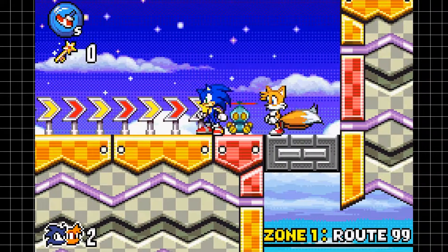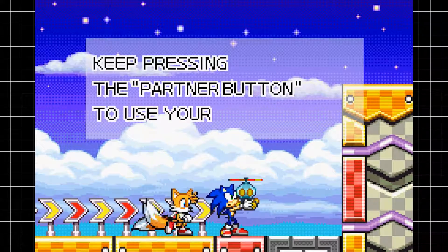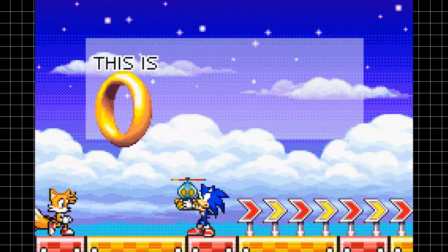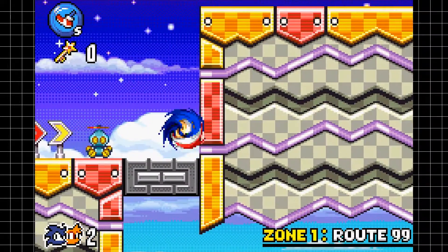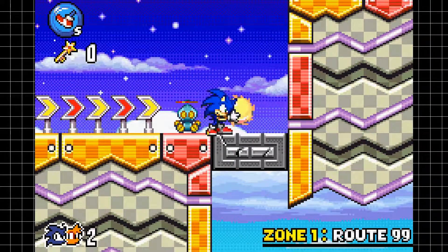Dr. Eggman is up to no good yet again. He used this machine to do something — I don't know what it does — but basically it backfired, and now all of the world is split up into seven different areas. We need to go to each of these seven different zones to fix the world and put it back together. This is only really ever said in the instruction manual, so whether it's actually a legit story from the Japanese version, I have no idea.